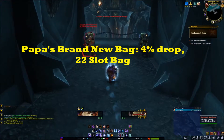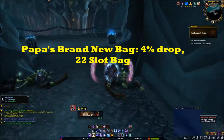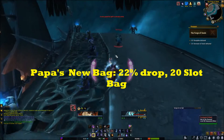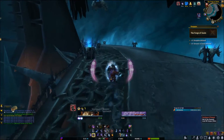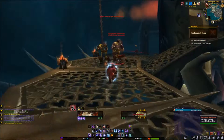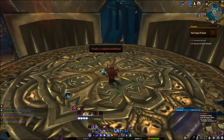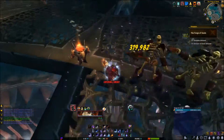Right now I'm just going through the zone killing all the mobs. It's the first boss that drops the two bags. Unfortunately, when I killed the first boss he didn't drop the bag, since they're not both 100% guaranteed. So right now I'm getting up to the first boss again and on my second attempt I got Papa's Brand New Bag.